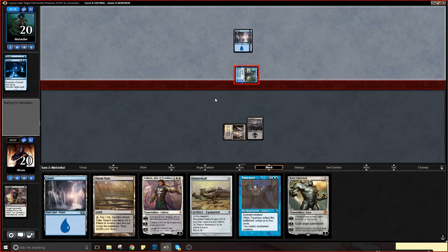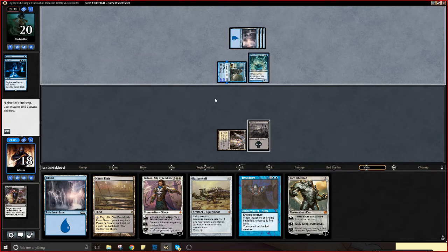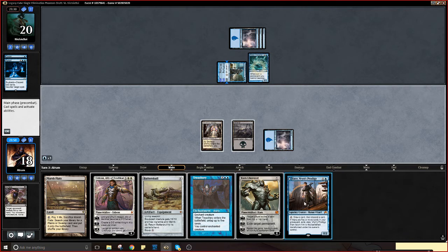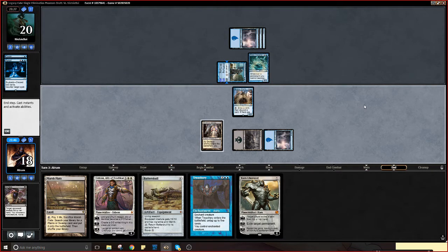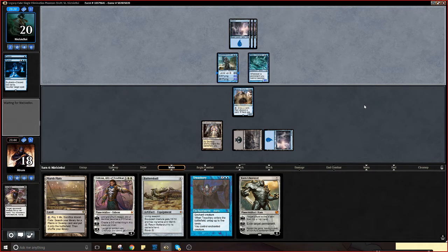Gideon isn't really that good here — that thing's gonna get flying eventually and Gideon doesn't pump it, so he has something else to do this turn. Oh, he drew a bigger Grizzly Bear. Jace isn't bad — I guess I just play Jace. I could fetch into Jace or save the fetch for later. Yeah, Island into Jace I guess. Oh, Wake Thrasher — that thing is going to hit hard. Gideon at least chumps it.